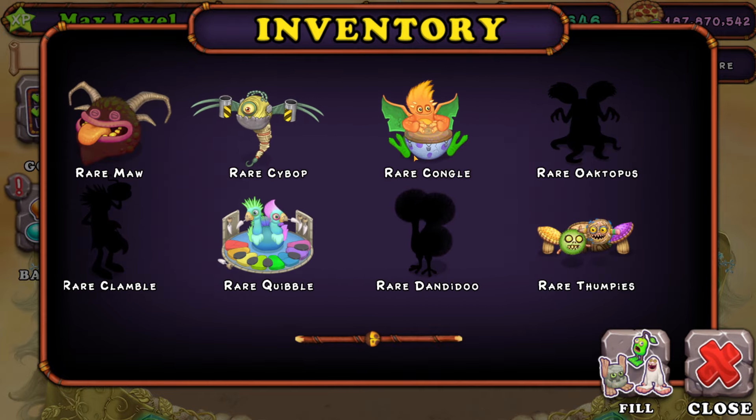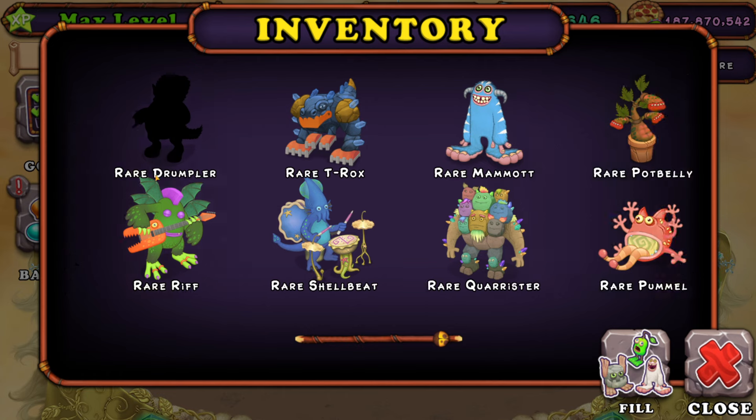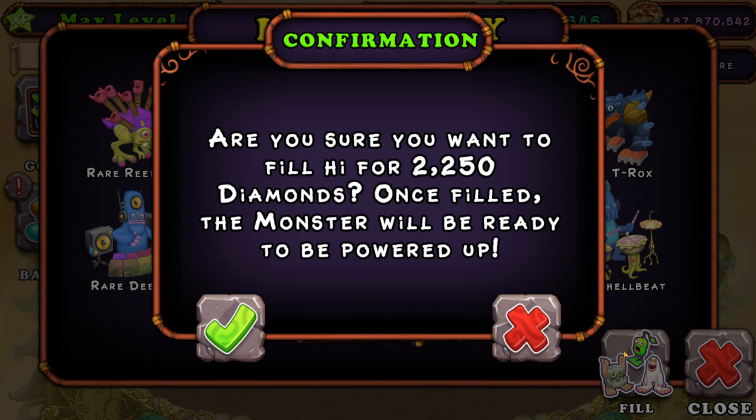We are missing a few — Rare Pango, Rare Clamble, Rare Dandidoo, and Rare Octopus, and a few more. We are not done. If I were to fill it up with diamonds right now we would still need to spend 2250 diamonds, which I'm not willing to spend.